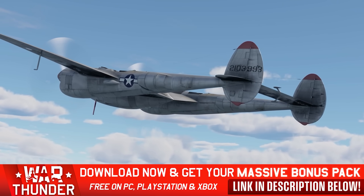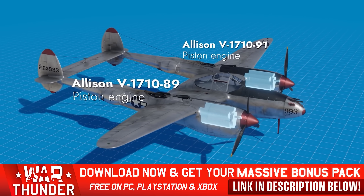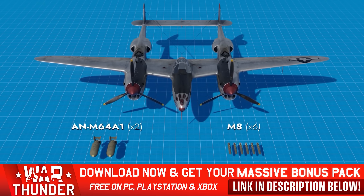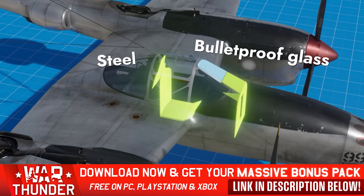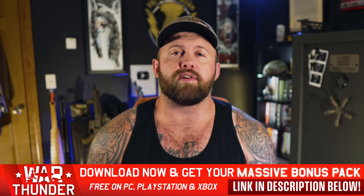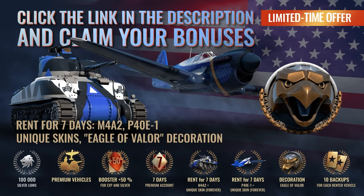Even the serial number on the side is accurate. It's not just the paint job — you can see the type of engines his plane had, the guns and cannons in the nose cone, what type of bombs it can drop, the self-healing fuel tanks, the cockpit, everything. Then you can actually go fly it and shoot down enemies yourself. War Thunder is free to play on PC, PlayStation, and Xbox, and using the link below gets you a bunch of freebies to get started.